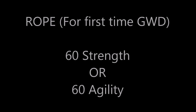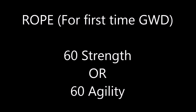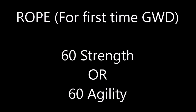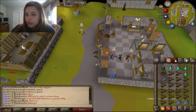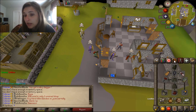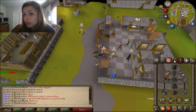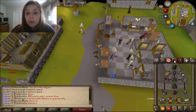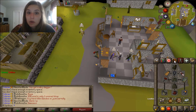If it's your first time at God Wars Dungeon, bring a rope. You need 60 strength or 60 agility to get in. You also need a hammer — if you don't have a Dragon Warhammer, you can pick up a hammer from the goblins you'll kill for kill count. If you don't have a Dragon Warhammer for spec attacks, you can bring a crystal halberd, dragon halberd, or whatever spec weapon you prefer.